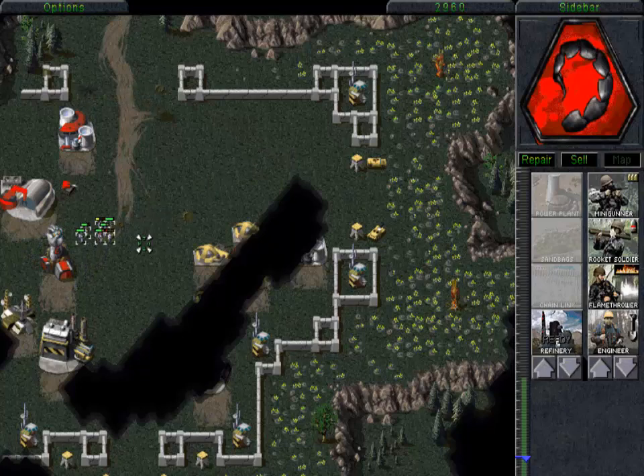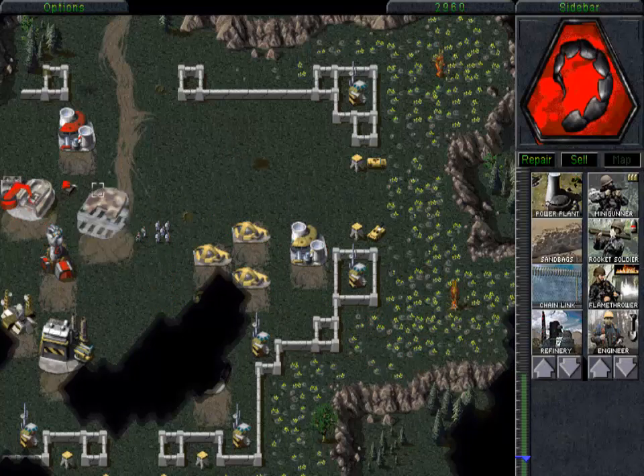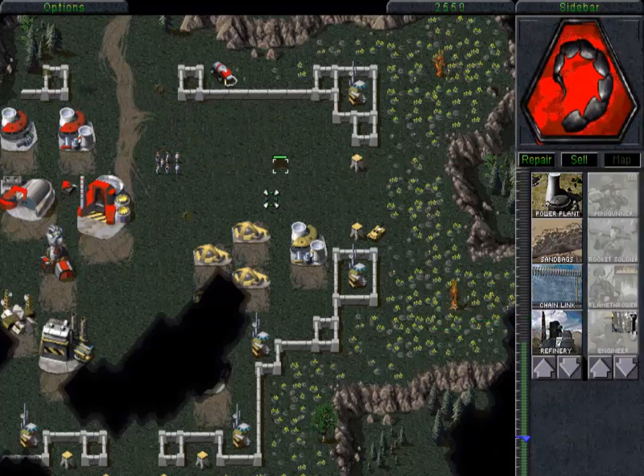Next we are going to shift our focus to those two guard towers on the east side of the base and get a refinery built. Once we take these two guard towers out, our harvester will be able to harvest Tiberium without being harassed. I decided to sell one of the north advanced power plants and build a regular power plant instead — it is in preparation for later. When my stealth tank attacked their guard tower it provoked their weak little hummer, so I am going to send my minigunners over to destroy it, while I send the stealth tank back to work on these guard towers.